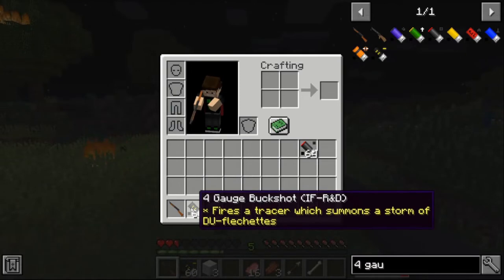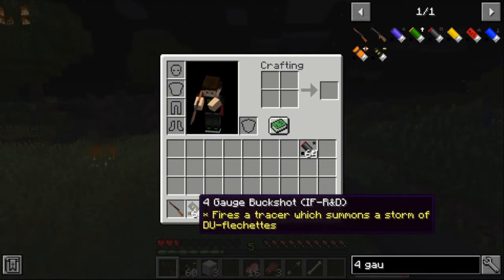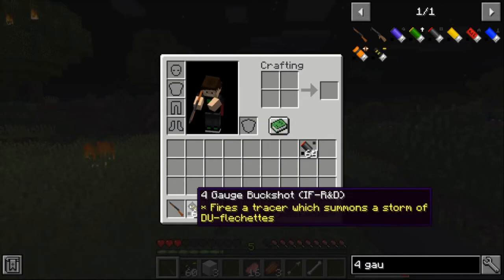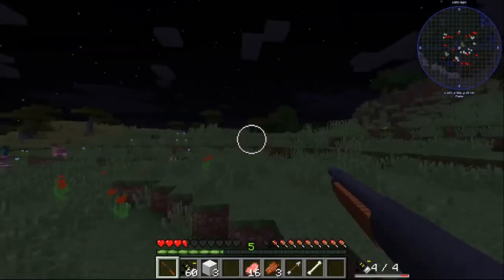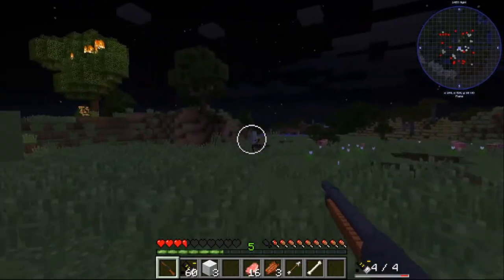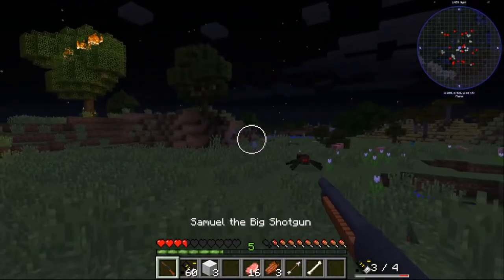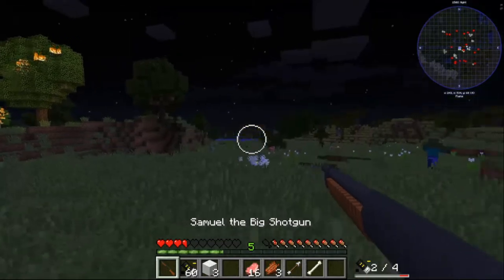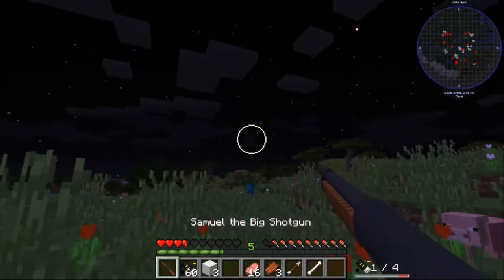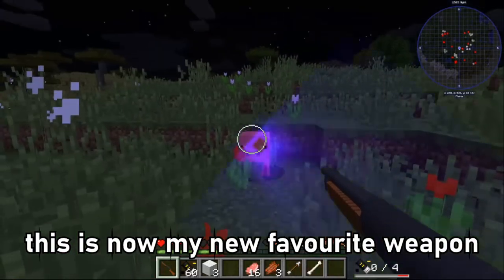Now we have the 4-gauge buckshot that fires a tracer which summons a storm of depleted uranium flechettes — or however it's called. Oh my god, that's great! This is actually great. I love this. This is now my new favorite weapon.